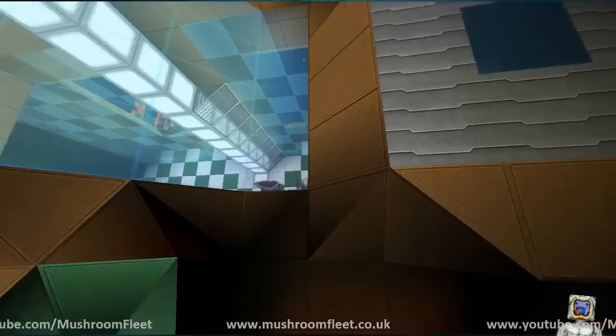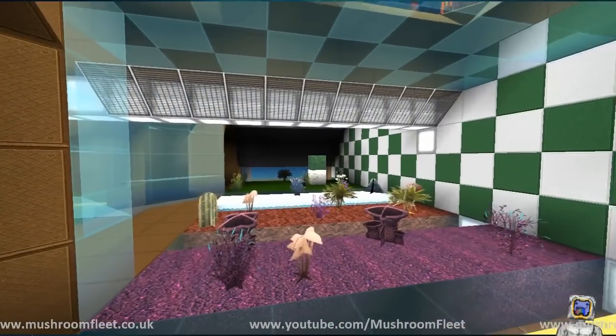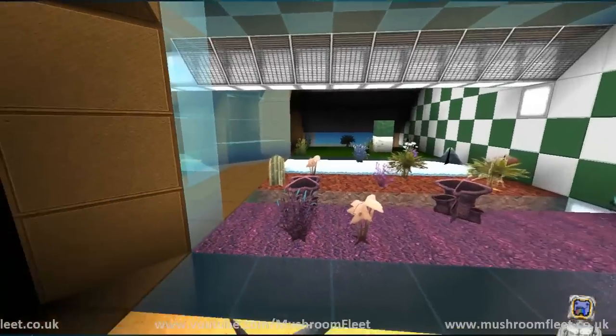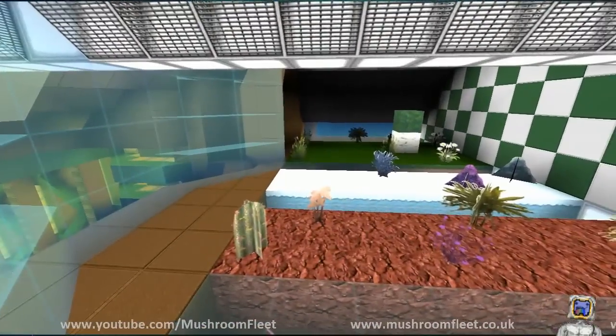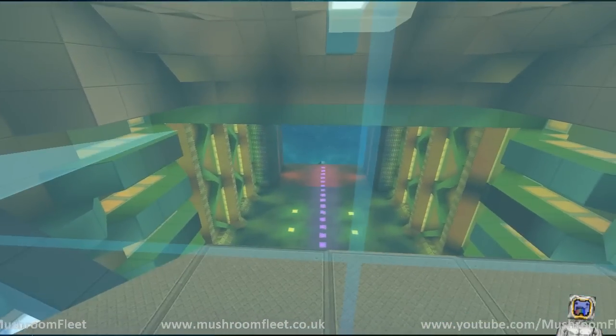And then finally we have the bio area of the ship, which has all the terrains for science — sciencey reasons. There's a little observation area so you can see what's in the hangar.